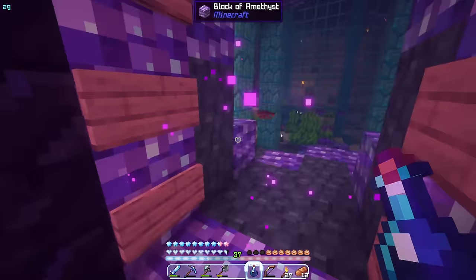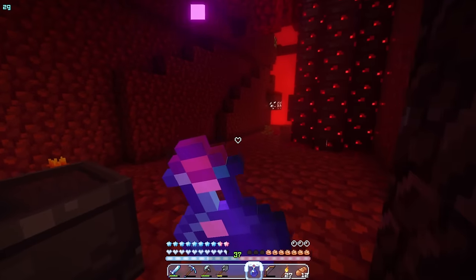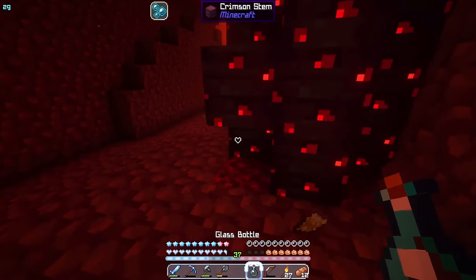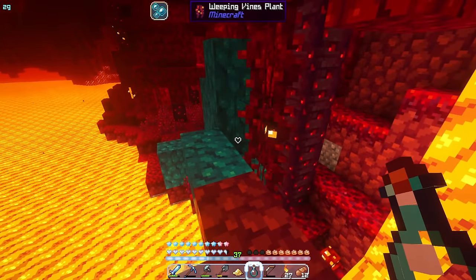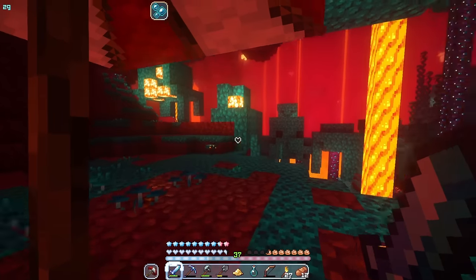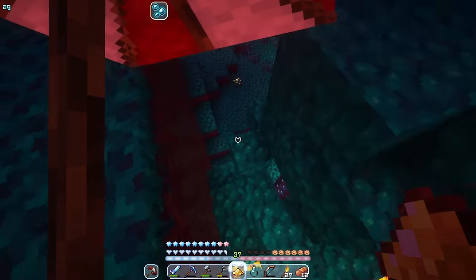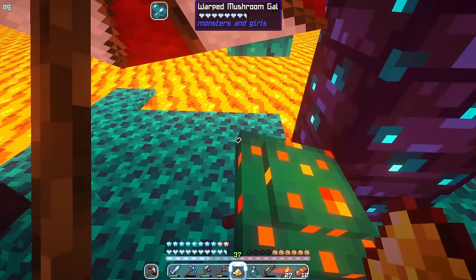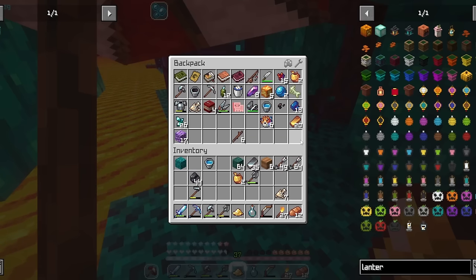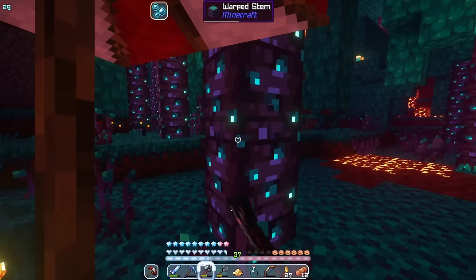Welp, here we go again. Don't mind me, crossing the worst bridge placed above lava ever constructed — gotta make sure I have my umbrella on in case it rains. I found a warped mushroom girl but unfortunately didn't bring any rotten flesh to tame her. I'll just collect some warped wood and get out of here.